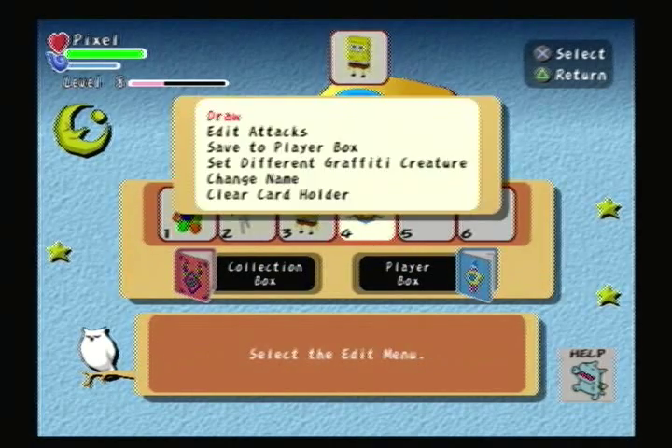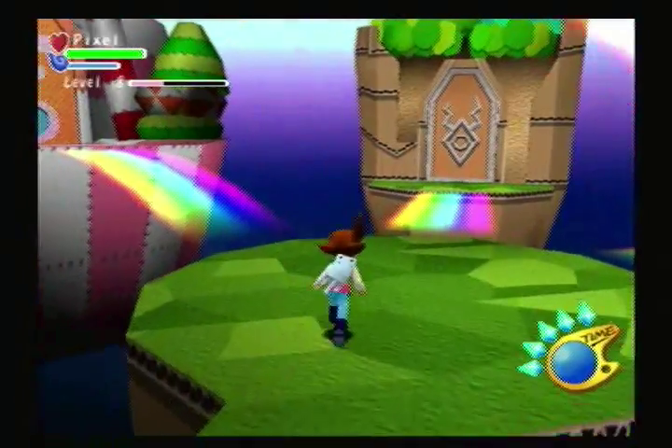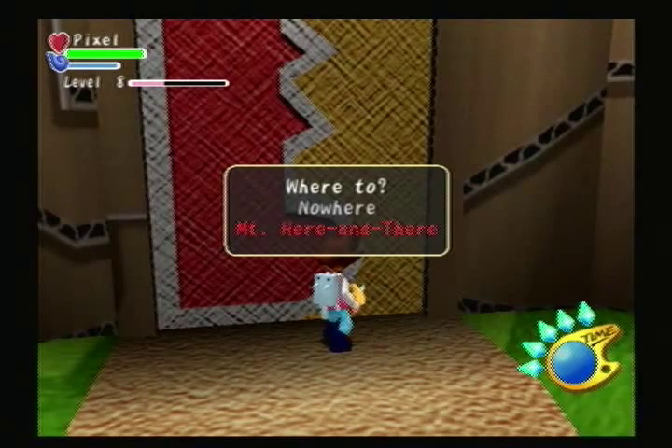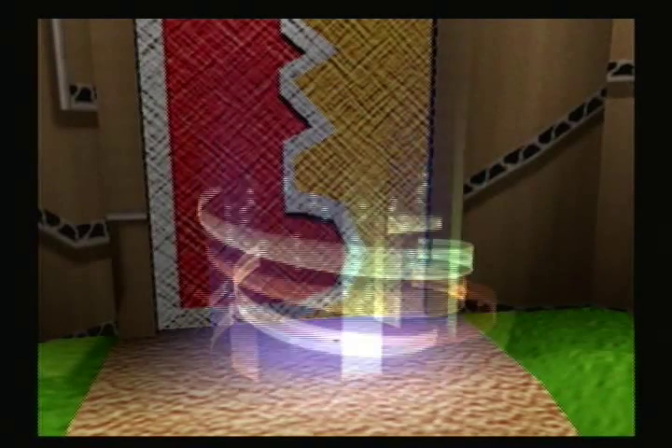That's going to be it for this episode of Let's Play Graffiti Kingdom. In the next episode we'll head over to Mount Here and There and learn all sorts of fun things about elemental attacks. And for some reason, graffiti creatures can't go through doors — they just can't comprehend them.